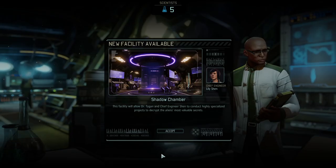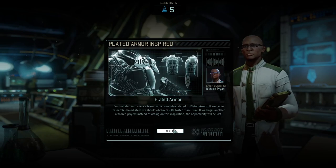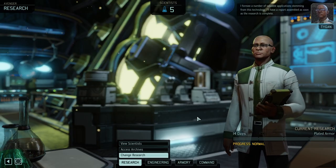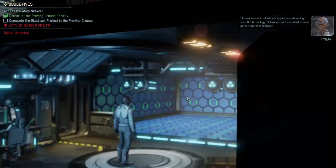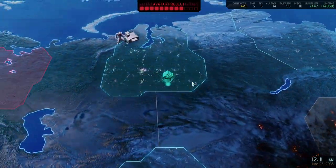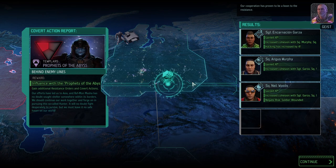Let's double check the black market — we might be slightly wasting time but purchases there aren't bad. We're getting the alloys for more research. Given that we have so little Elerium, let's just get some Elerium as well — you never know when you need it. Back to the engineer because now we can upgrade our armor, which is potentially the weakest spot in the entire campaign.